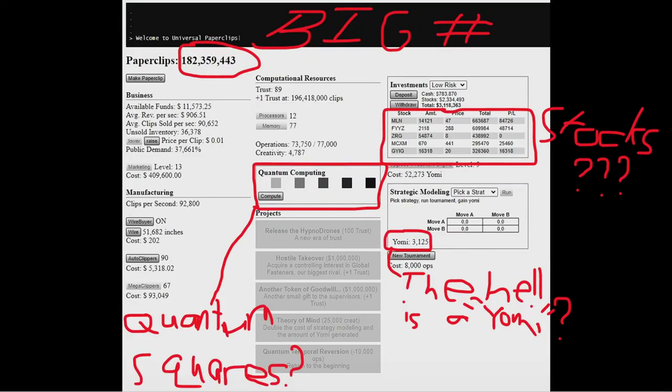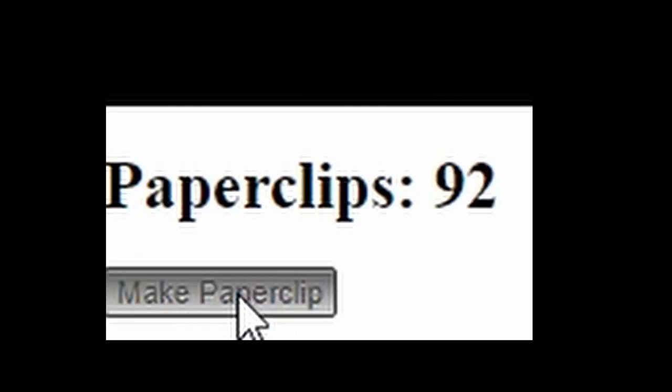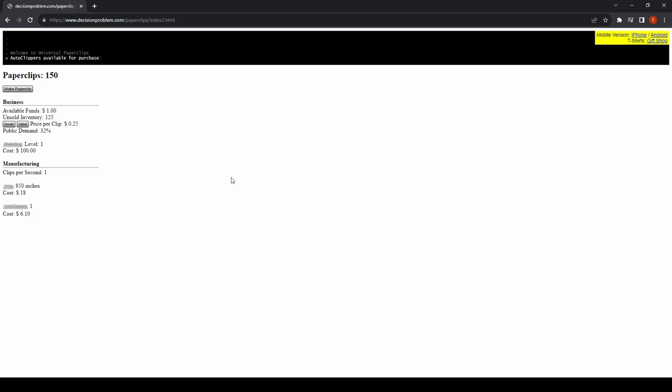This game will have a lot more later on, but the devs knew that dropping you right in the middle of it would be confusing and unenjoyable. So they start you off with a vastly reduced set of options. You have some wire. Click this button to turn one piece of wire into one paperclip. You determine the price at which the paperclip is sold, with the cost being inversely proportional to the speed at which they are bought. You can use this money to buy wire to make some more paperclips, and later on some autoclippers to give your finger a break. Finally, there's a marketing upgrade with multiple purchase tiers which will increase the public demand for your paperclips. All these pieces start to slot together and you understand the gameplay loop, as the mechanics all have real-life parallels you can draw on.